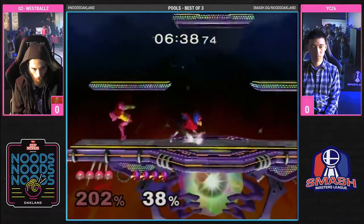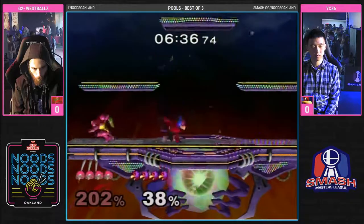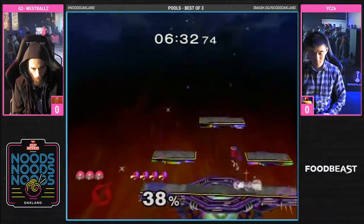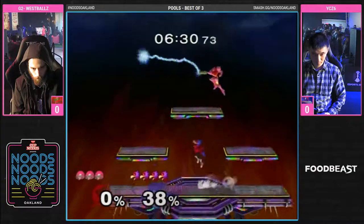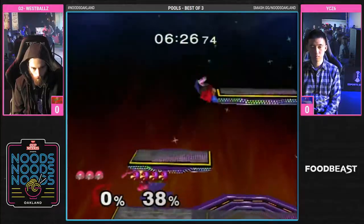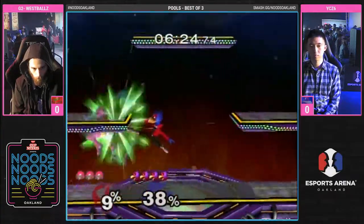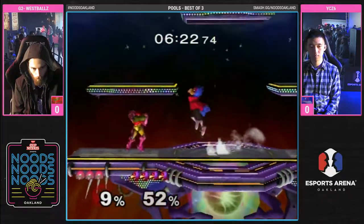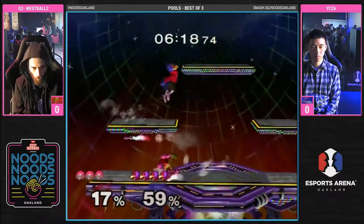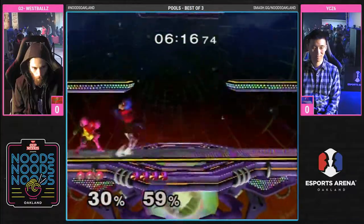Samus versus Falco. So in this matchup, you wanna keep Samus locked down. A lot of times you don't wanna do certain smash attacks with Falco, like down smash or forward smash on Samus' shield, because she will punish you out of shield with wave dash down smash. So you gotta be wary of that. Wes would have no shortage of matchup knowledge here.